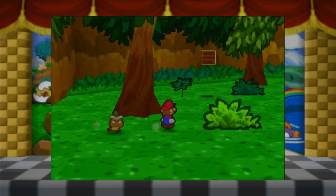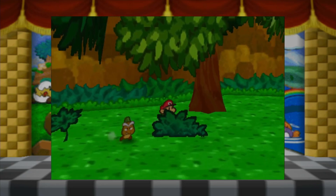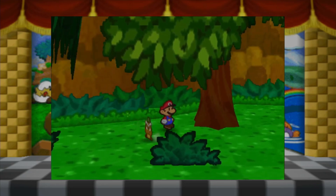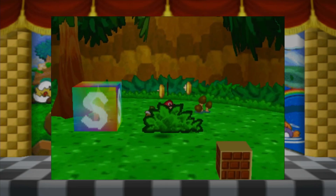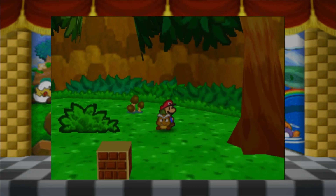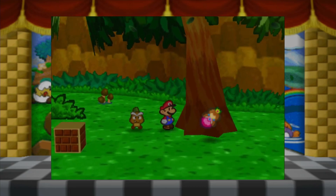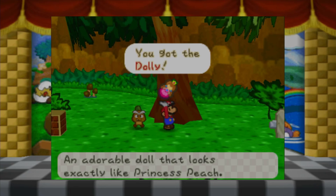Nothing was in that box - dang. What's this? Nothing. We're still rich, we're more rich. I like being rich. Oh, jackpot - two coins! Looks like an item. You got the Dolly - an adorable doll that looks exactly like Princess Peach. Oh, that's cute!